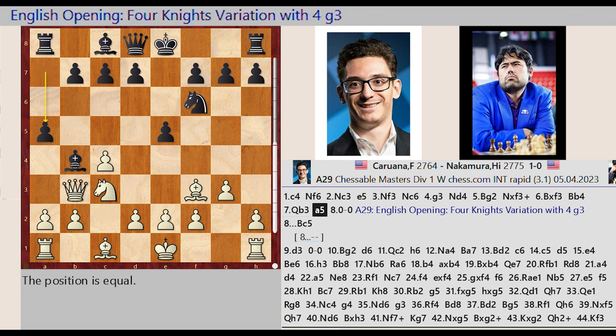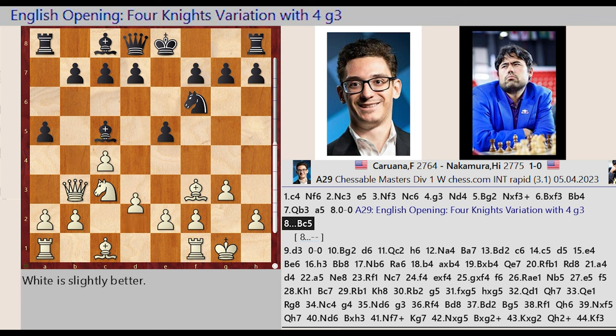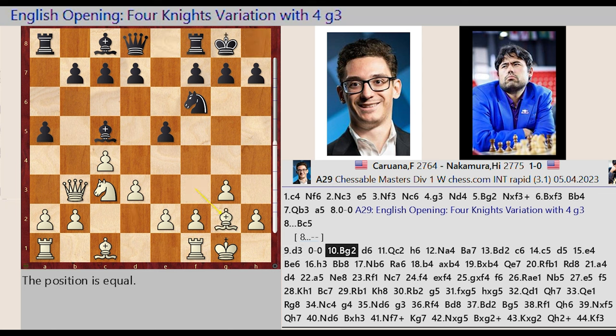A7 A5. Castling King's side. This is the A29 English Opening, 4 Knights variation with 4 G3, Bishop B4, C5 D2 D3. Castling King's side, Bishop F3 G2, D7 D6.